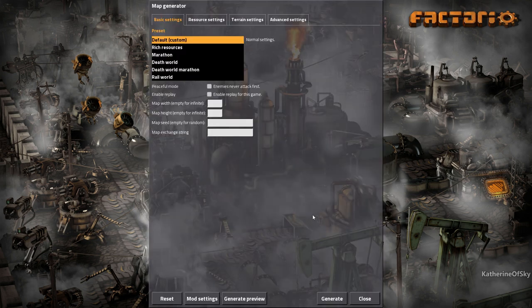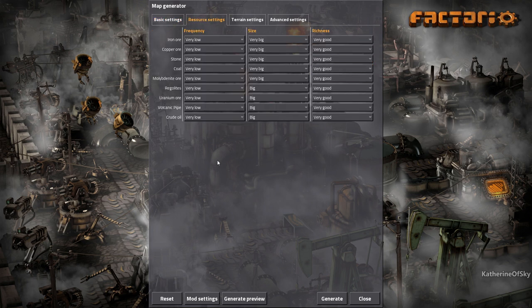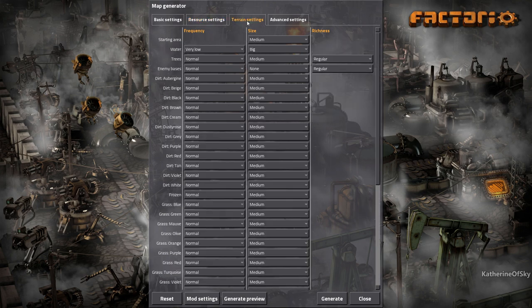Now we're going to go to the map settings. I started off with Railworld just to make some of these resource settings here to be very low frequency. I changed the rest to very low, size very big — or big for some of the funky new ones. Uranium is big, crude oil is big, because otherwise it's just huge. Richness in all of them is going to be very good.